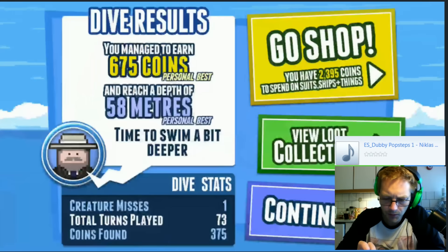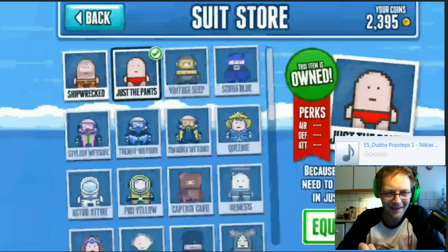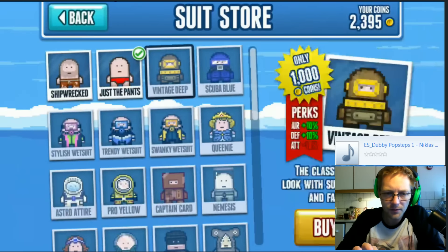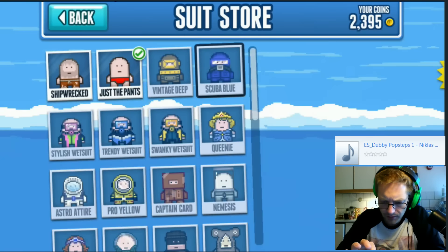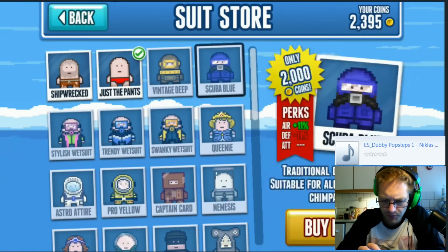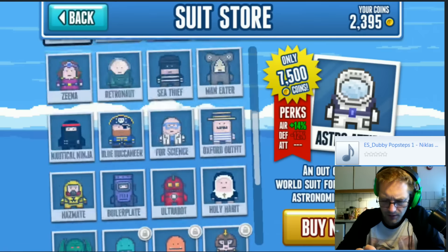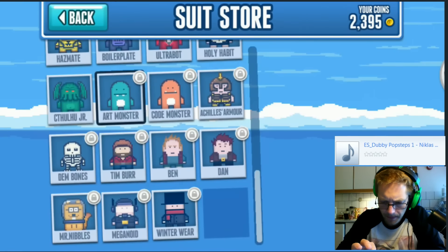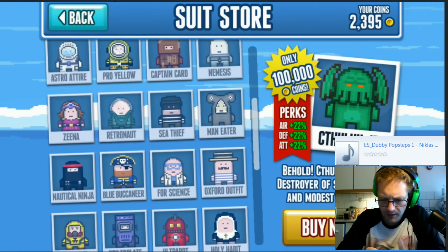Let's go to the shop and see what we can get. Suit store - let's start with that, just the pants. So what does this stuff cost? A thousand for the next batch here - ten percent, that's like nothing. Two thousand for eleven percent - come on. Twelve, seven fifty... holy smokes. So what is the best we can get? Twenty-two percent for a hundred thousand - that's a bit depressing.